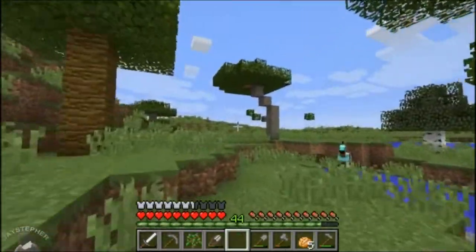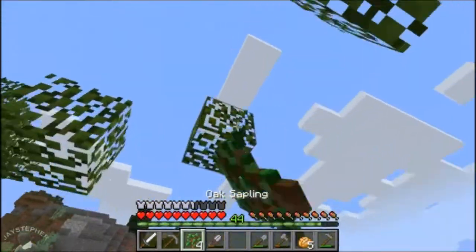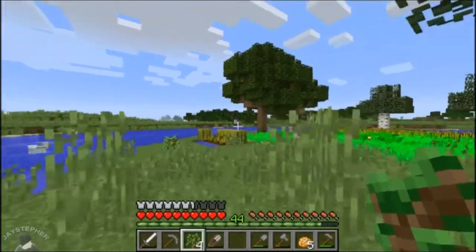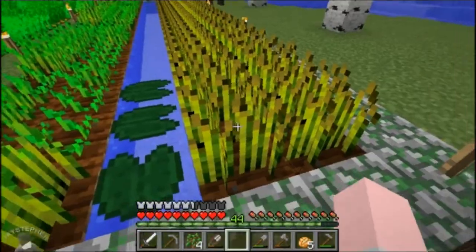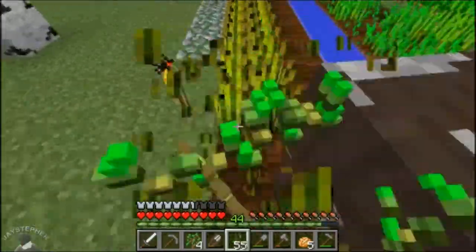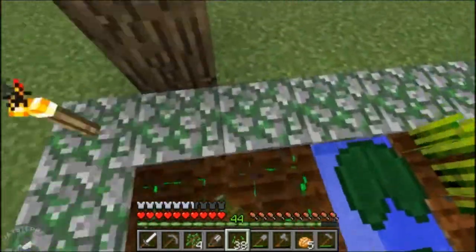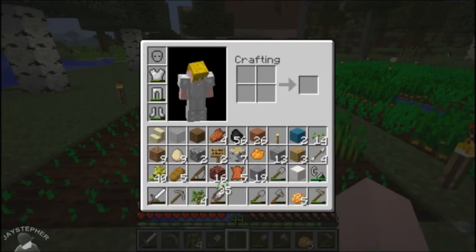I'm going to need that here in a second. I'm going to be running out of fuel. Keep the trees growing at all times. I'll have to make a gate — I don't really have anything to make a gate. How's the farm doing? Oh, this one is ready to be plucked. Right now Jay's got to tend to the farm first before he can feed you. Okay, let's throw those out.